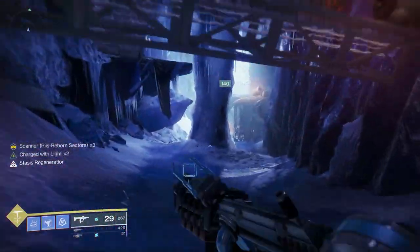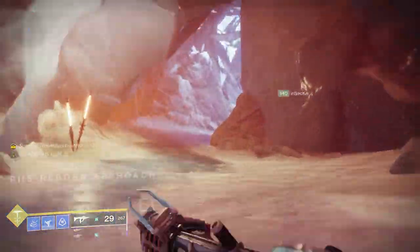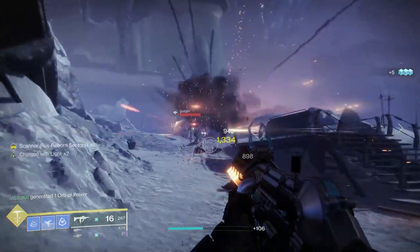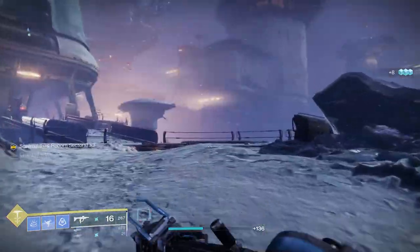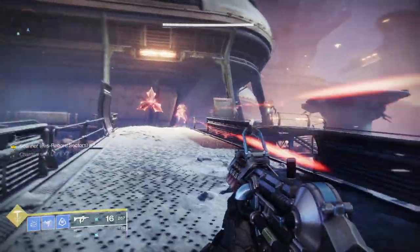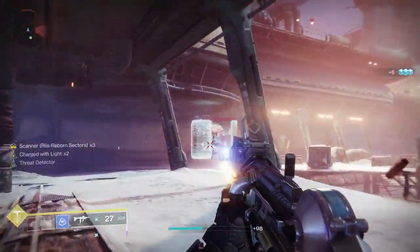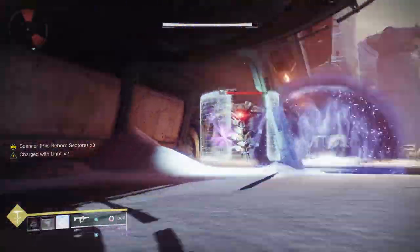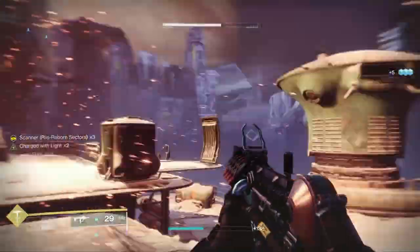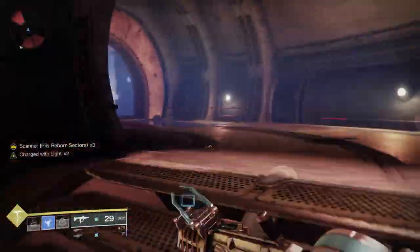Once you get here, go through the door and just keep going along the path. What you want to look out for are drones — they're similar to the ones in the public event you can find on Europa. Your Scanner buff is going to show you which drones to kill. We came across three different sets of drones. Your scanner perk is going to show you which order you need to shoot them.